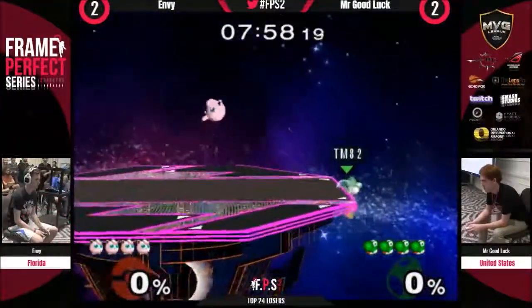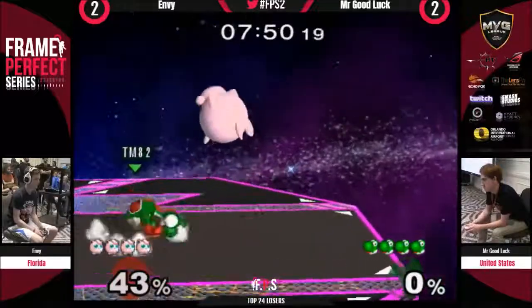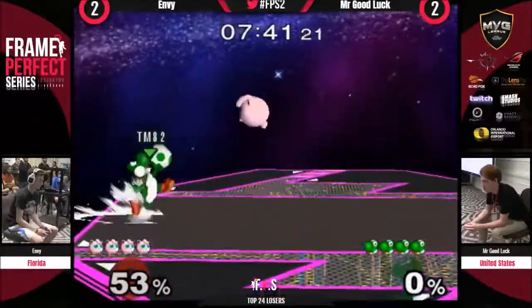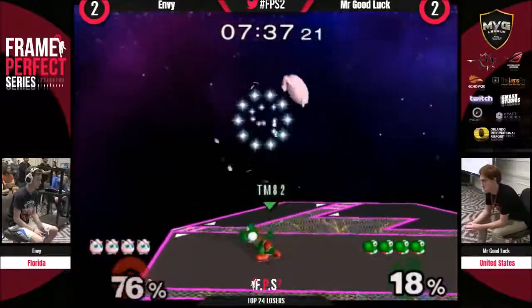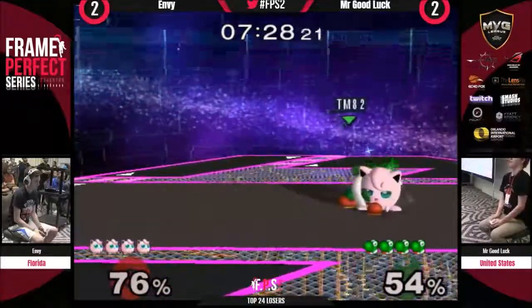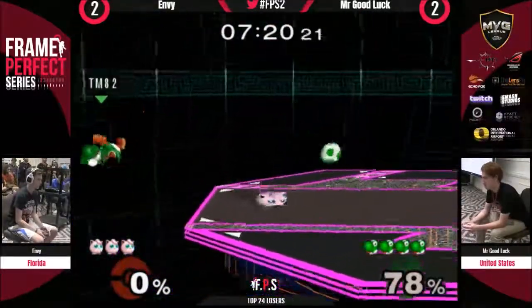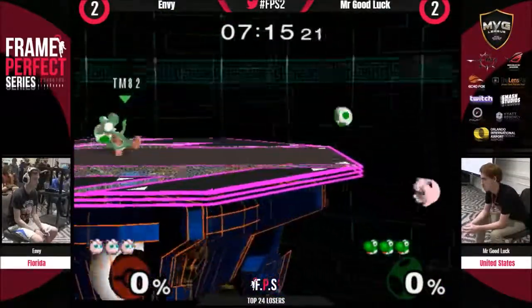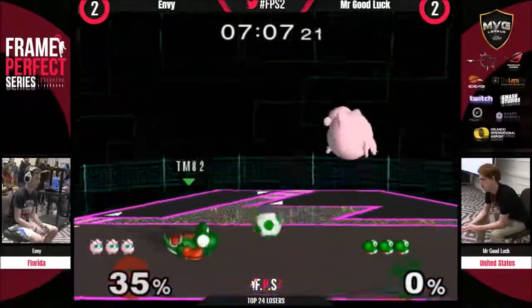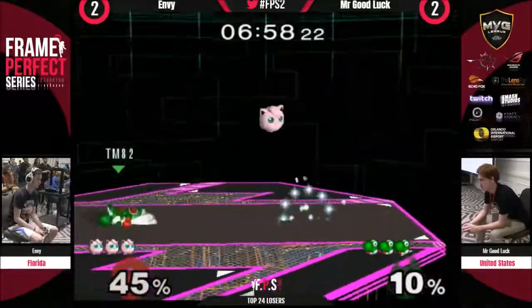He puts right to that ledge, throwing out those eggs, kind of camping there. Amza did that all the time — that was his thing. Spacing him out, waiting. The power shield on the egg. Waiting for him to come in, covering his options coming down on top of him. A little too floated to get that fully charged up smash. That's the lead Mr. Goodluck really needs — a little overextension from Envy. He already clipped him with the back air as he was trying to do the egg stalls — the Yoshi egg stalls. He was able to get him because he didn't have his other jump. Envy right back into this, but we're seeing a more defensive game from Mr. Goodluck — staying grounded, throwing out these eggs.